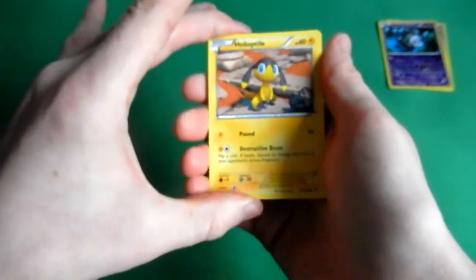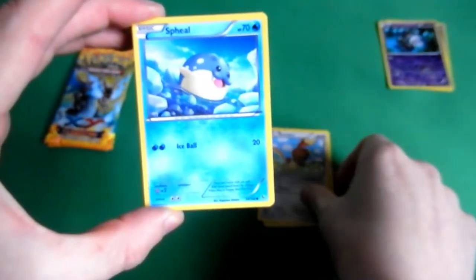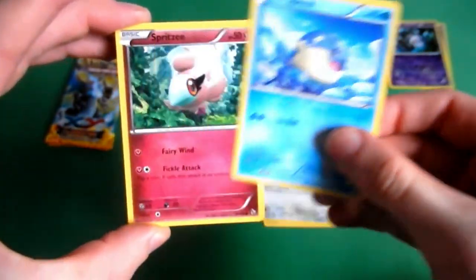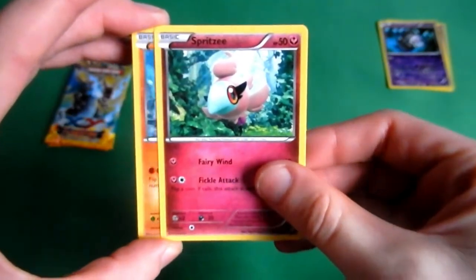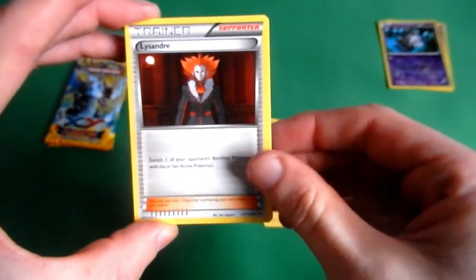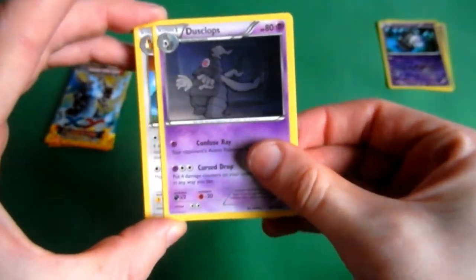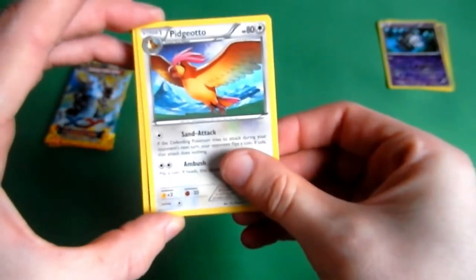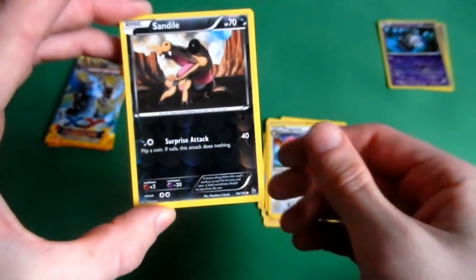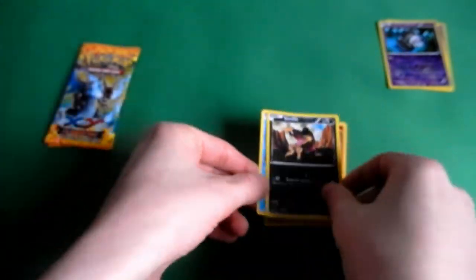Helioptile, Binacle, Seel, Spiritomb, Binacle, Lysandre, Duskull - to go with the Duskulls - Duskull, Pidgeotto, Sandile. And the last card in this pack is a Qwilfish, regular.